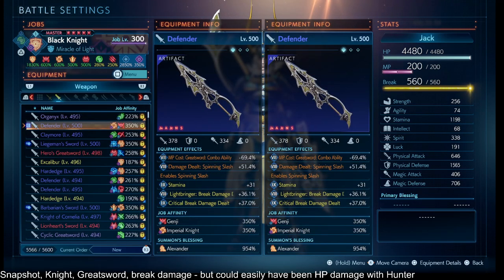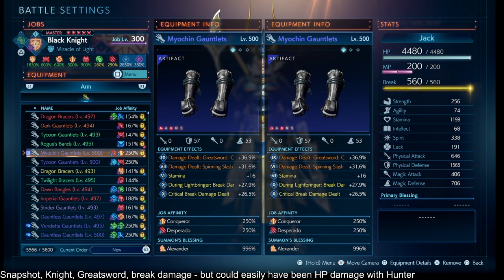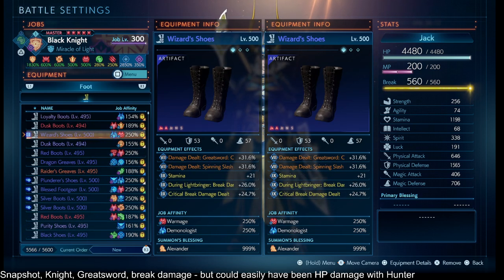Across my gear, all Alexander, Stamina, Brake Damage Delts, Damage Delts Spinning Slash, Damage Delts Greatsword Combo Ability, and then trying to get some critical — the highest Brake Damage Delts I can take advantage of, some damage taken at max HP, and status ailment resistance up to 100%.